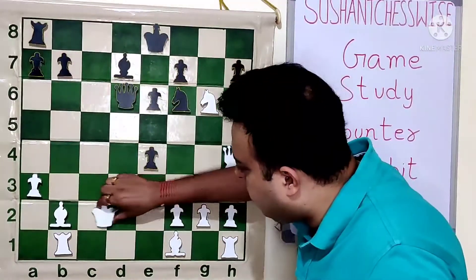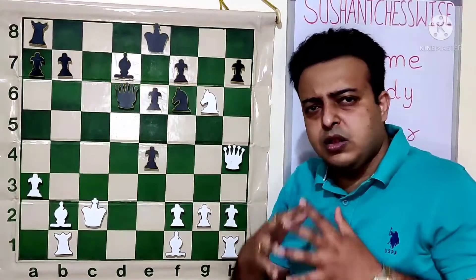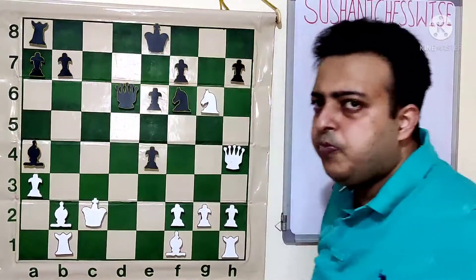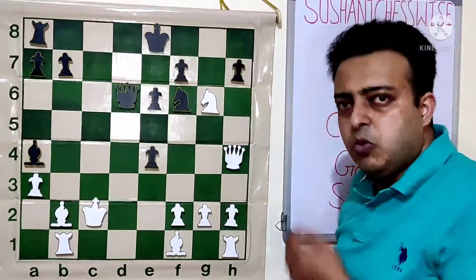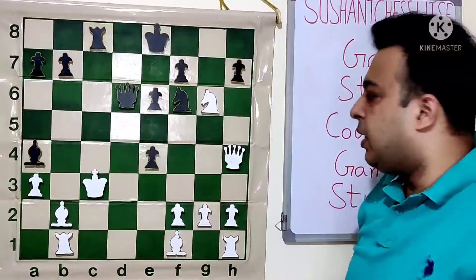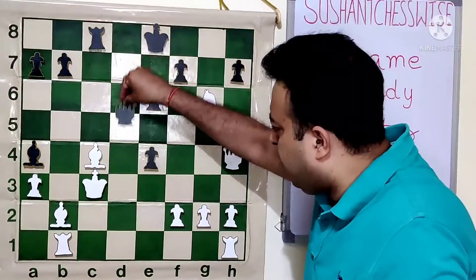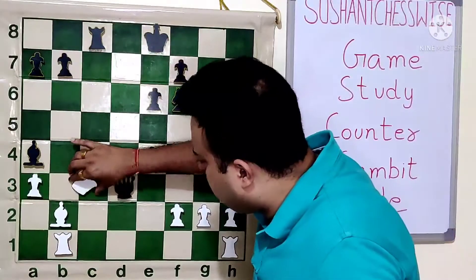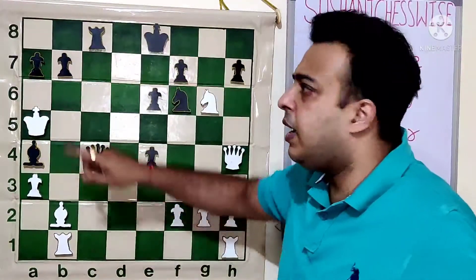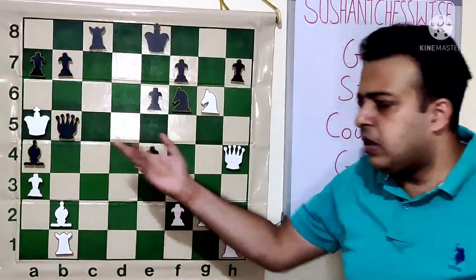All the pieces — rook, bishop, and queen — all three join the attack. And E4 is close enough. So Ba4 check, Rc8 would allow Bc3. King has to go to C3, then comes Rc8. After C4, King A5. Now choice between B6 and Qb5 check. Black played Qb5 in the game, and white resigned.